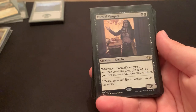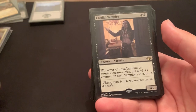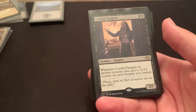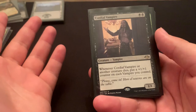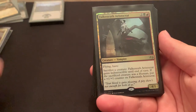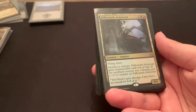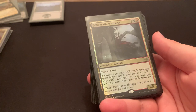Cordial Vampire — he's insane. Whenever another creature dies, put a 1-1 counter on each vampire you control. A little sub-theme about my deck: I don't really care if creatures die, because you can get them back pretty easily, and I have a lot of sac effects with Indulgent Aristocrat and Viscera Seer. Even just a board wipe, or an opponent blocking your creatures, will just make the rest of them stronger. Falkenrath Aristocrat — honestly it is a 4-1 with flying and haste that's also indestructible sometimes. It at least comes in with fodder to make it indestructible, so it's either a really good attacker or a really good blocker.